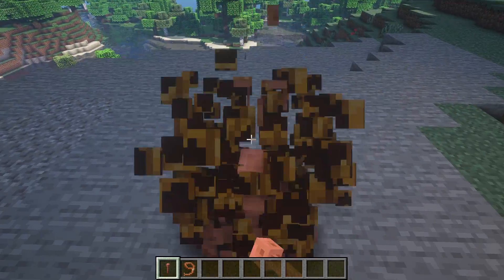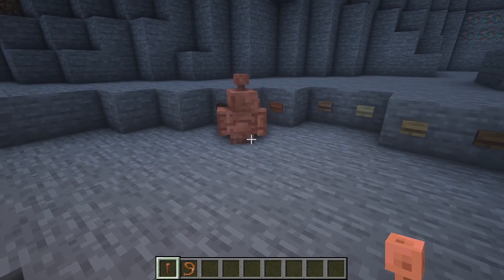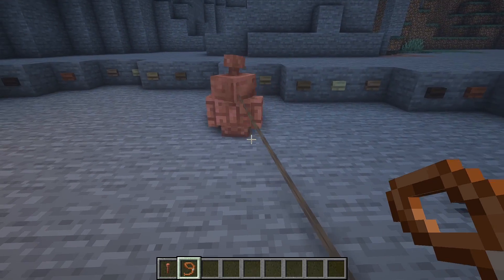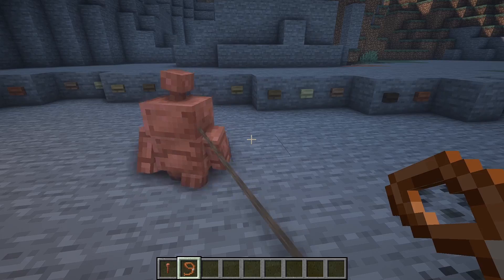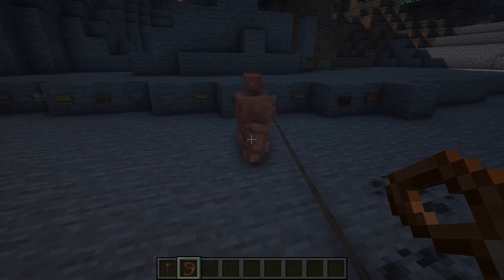Now onto the Fabric mods. The first one is Copper Golem. As the name suggests, this mod adds in the new Copper Golem announced at Minecon, and it basically functions exactly the same way Mojang described it. The little twitching pole on its head is quite a nice touch on the details as well.